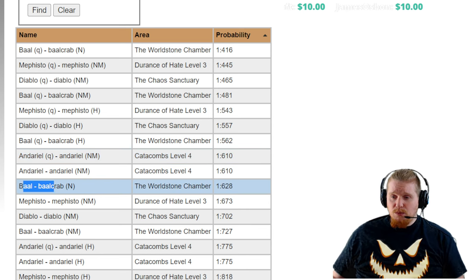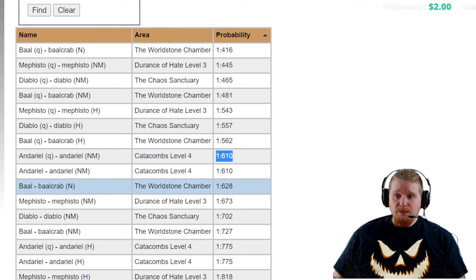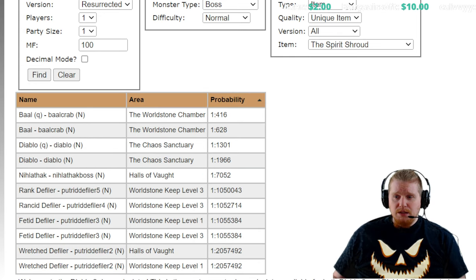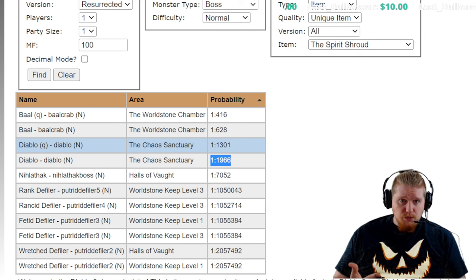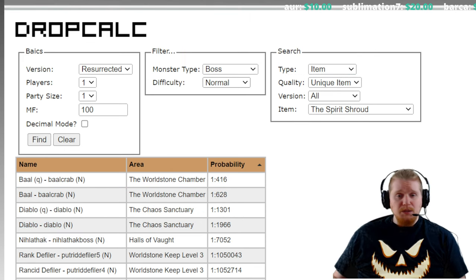At level 28, you might have a little bit of trouble actually farming her — level 28 is a little low for Nightmare Andariel. We do have Normal Baal at 1 in 628, which is honestly not that much better. The only real difference between farming Normal Baal and Nightmare Andariel is really that Nightmare Andariel is gonna have more resistance issues because of the penalties in Nightmare, so when you're farming in Normal difficulty you don't have those penalties. Normal Diablo drops it at 1 in 1,966 with 100% magic find. That is actually not bad, and Normal Diablo is relatively easy to farm for a level 28 character. You can use him to level up, and by the time you end up getting your Spirit Shroud, you should be more than powerful enough to move on to Nightmare Andariel and farm her as well.